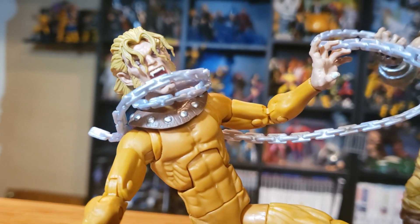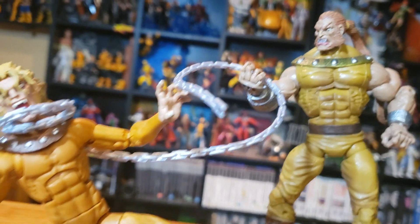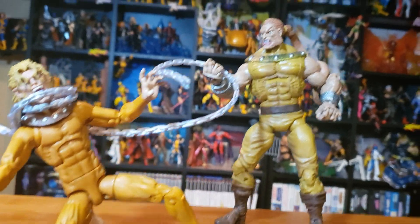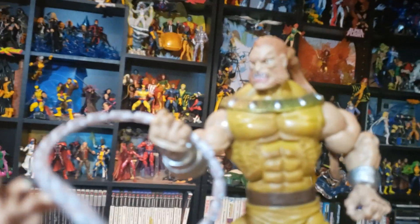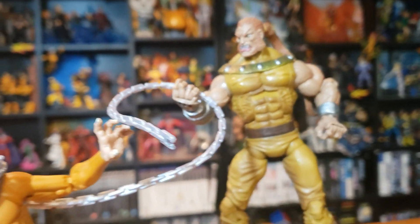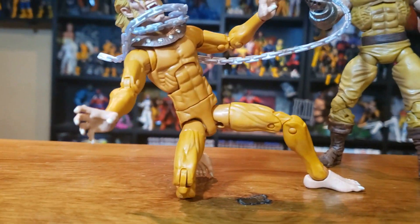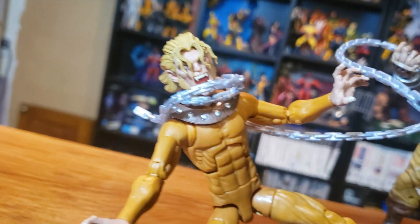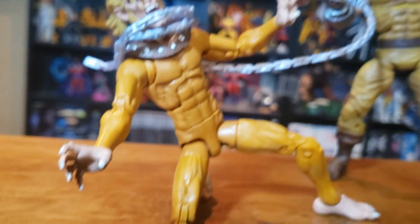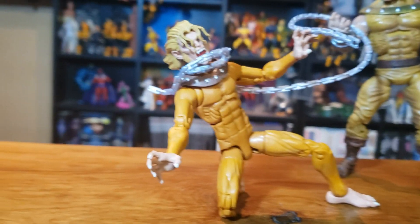Wildchild was one of the few in this wave to get an accessory — he came with the chain that wraps around his neck. It's good to have the Sabertooth to go along with him as well. You can almost guarantee we'll be getting an updated version of this if they do a second wave, which I'm pretty sure they will. Other than that there's not too much to Wildchild, but he does have a pretty nice head sculpt, and some of those hands and feet pieces could be useful for custom figures.